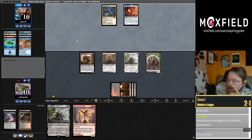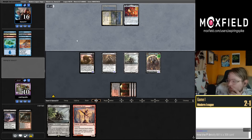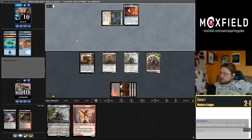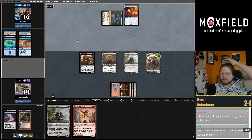Should I have targeted myself with Bowmasters? Yeah I guess I should have — minus one point for next turn. How's Bristly Bill with the card? Well, it goes with Nadu. Bristly Bill is also a good card, probably a popular commander. I would actually love to build a Bristly Bill commander deck. I should build more commander decks — I've got a Magda one that needs updating. I haven't updated it in at least a year.